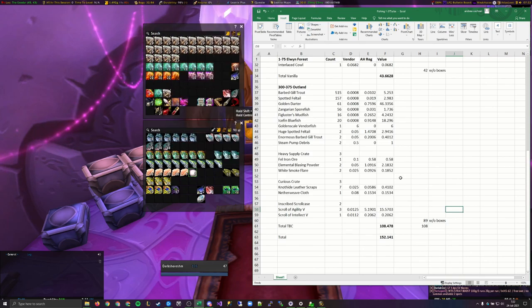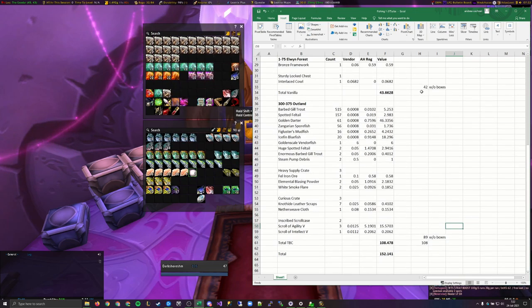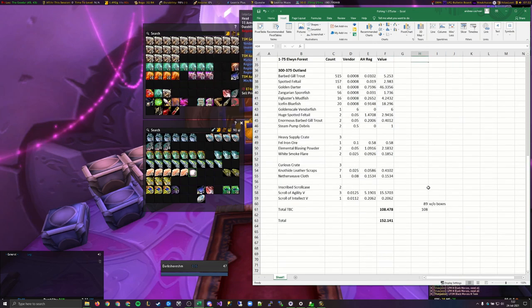I went ahead and added in the values for the things that came out of the boxes — that's this row right here. We're actually up a little bit — another extra gold from the vanilla stuff, and a pretty nice extra bit from all the Outland stuff: another 19 gold roughly in value. That brings the total up to 152. I'm pretty happy with that, and I have been doing some fishing since then, just at max level, trying to get some more gold.